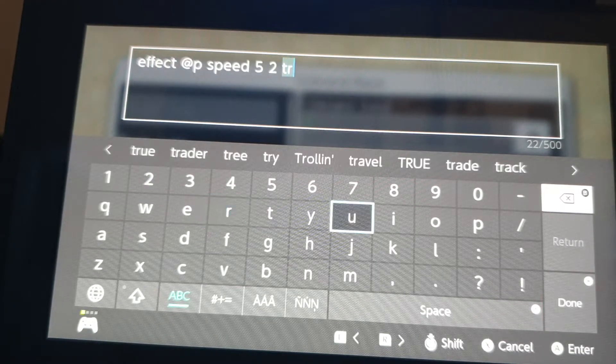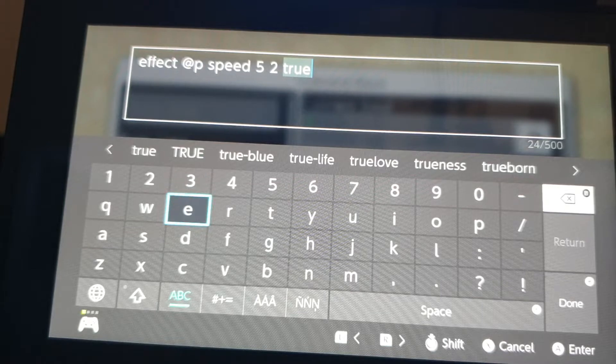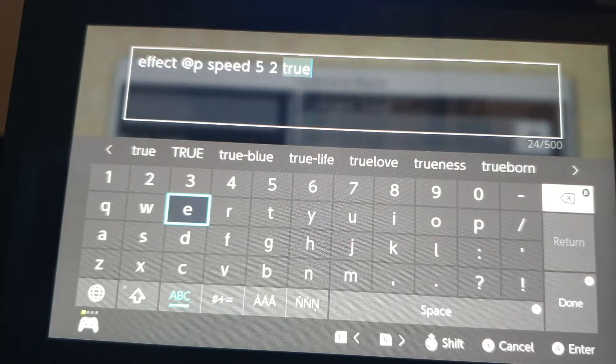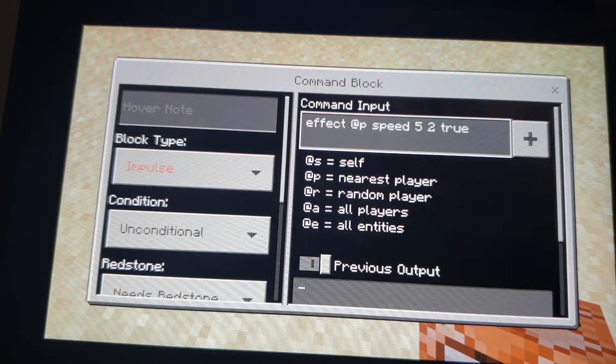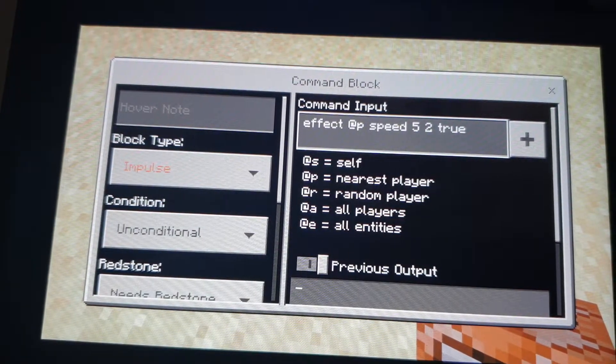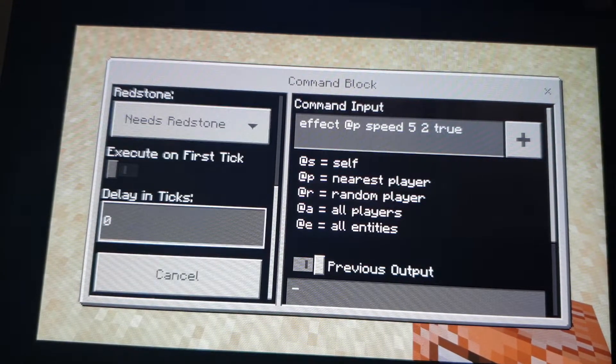Set it to true, which will make sure that the potion effects aren't seen visually. Just keep all the other settings as they are.